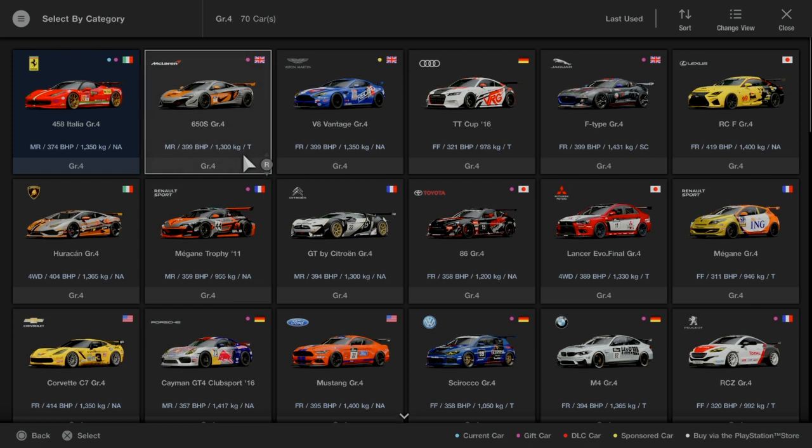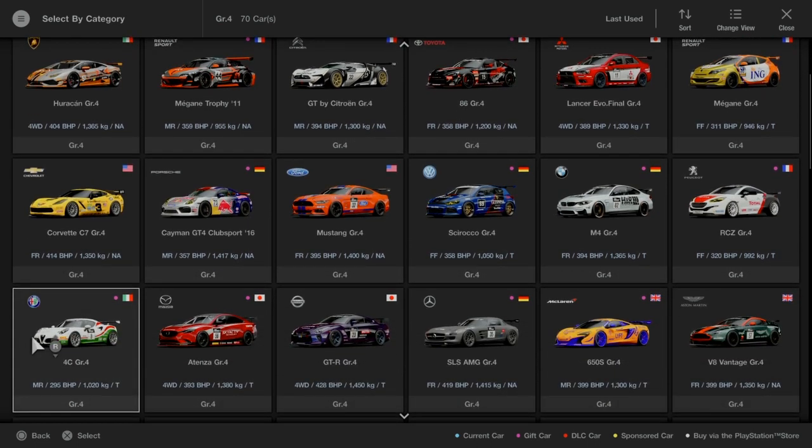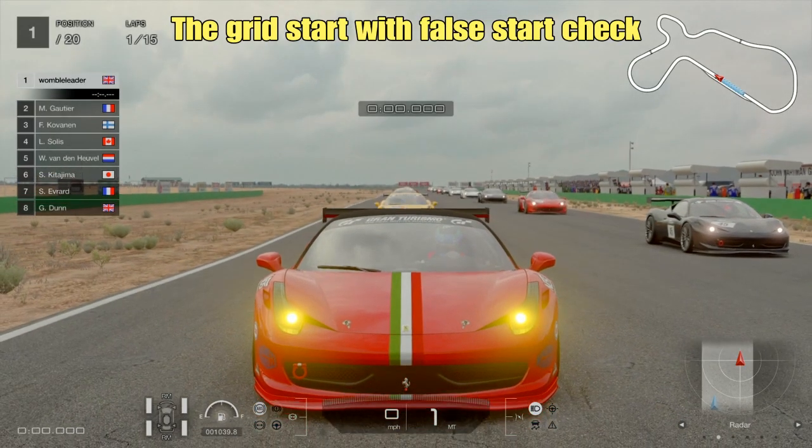I'm not entirely sure what cars are going to be popular for this one. Traditionally cars like the Renault Megane Trophy, Toyota 86 and the Alfa Romeo 4C have always dominated this combination, but with the BOP changes in the last few months I'm not entirely sure they're going to be as strong. A few other cars may well come to the fore, and I think the settings for the race means that more than a handful of cars should be competitive.